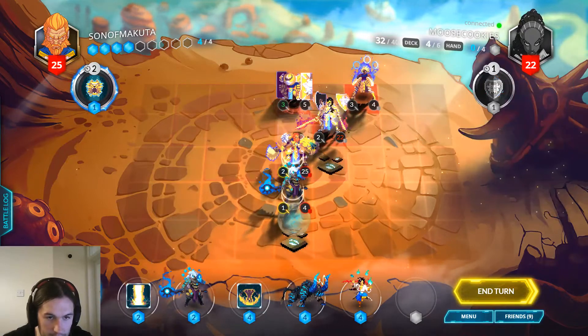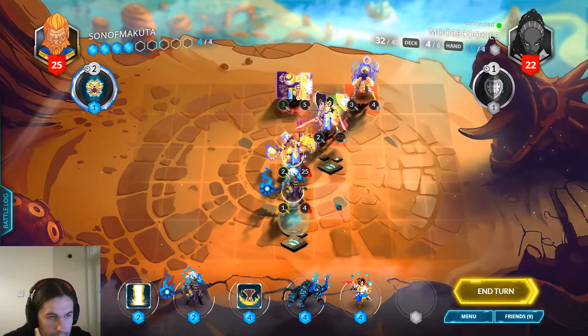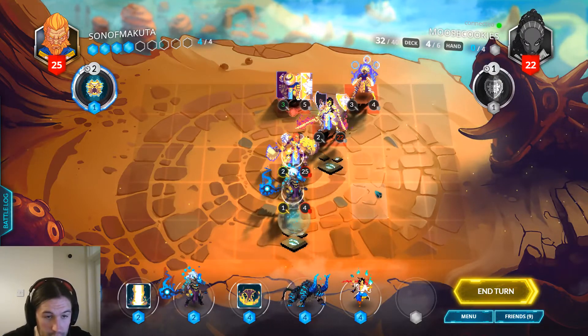We have a decent Immolation here — we don't kill this with it but we clear this and get in for four. We can develop Thunderhorn, it's usually a good option.